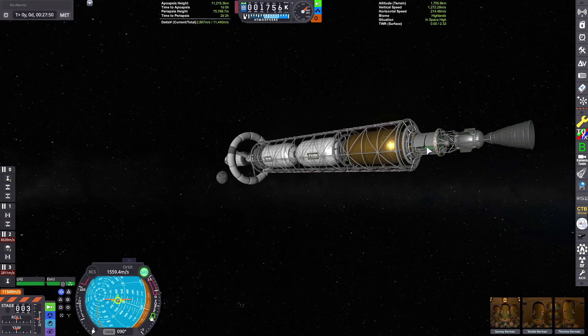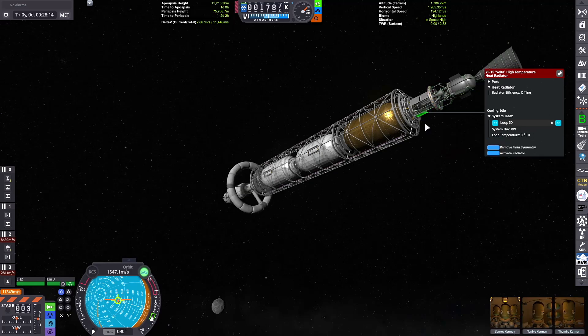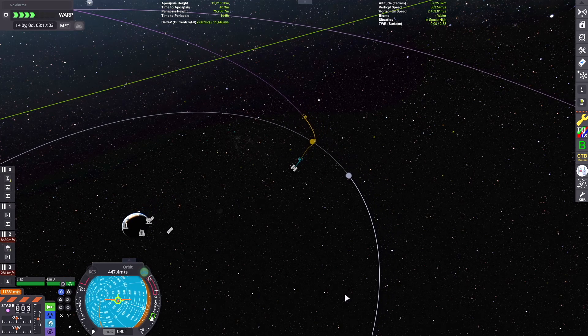It uses an engine from the Kerbal Atomics mod, which provides some alternatives to the stock nerve engine, like the stock nuclear engine. This one is a little bit more powerful, which is really nice. I also have the Stock Alike Station Parts Expansion Redux mod, adding really cool centrifuges and inflatable crew cabins. Those are my two main part mods — I really recommend them, they're awesome.